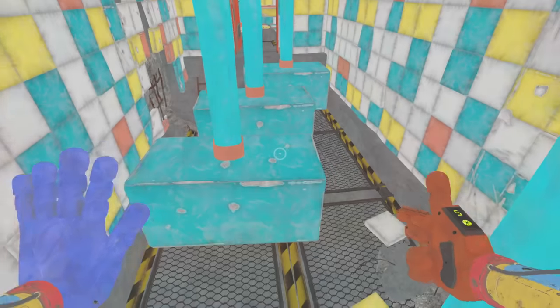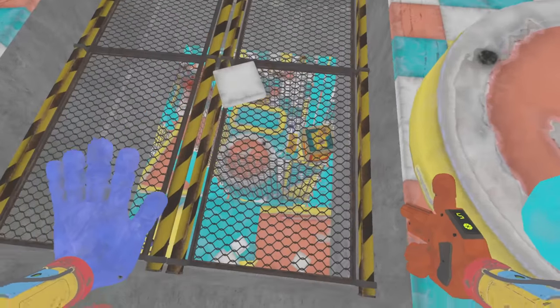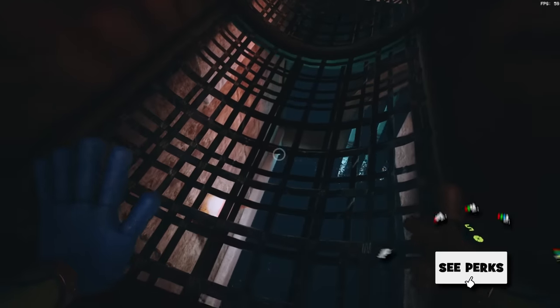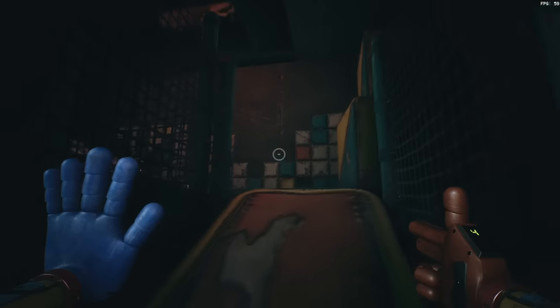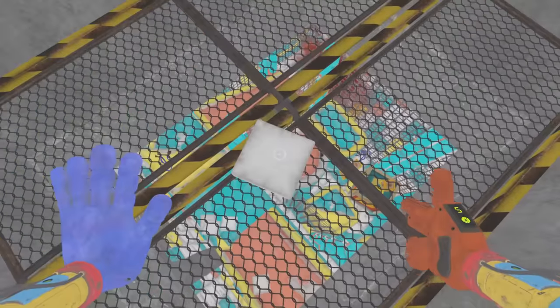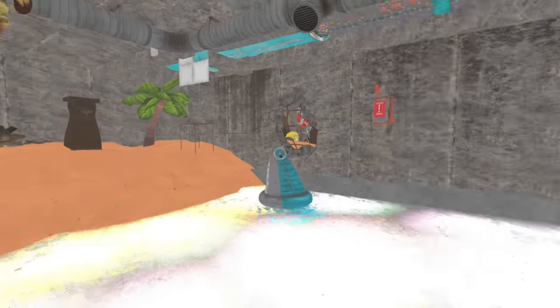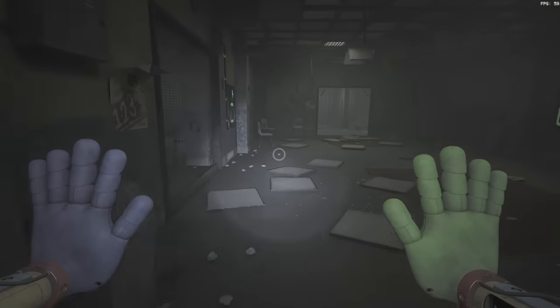To call both of these areas completely unused wouldn't be exactly accurate, as you can actually see them both while playing the game. They're only visible during the Dog Day chase sequence — you can see the ride area below you in one of the tunnels and the other area above you — so you'd be forgiven for never really noticing since you were being chased in the darkness. That's probably why the developers kept these rooms in the map instead of just outright deleting them, though they also could have just covered up seeing them like they did with the entrances and exits.